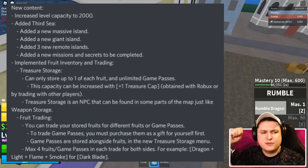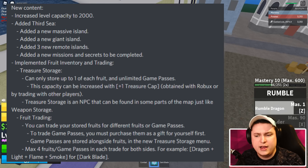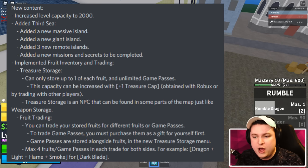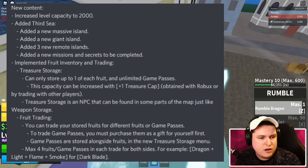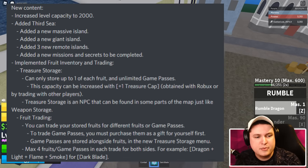We got new content with the level cap increased to 2000. There's a new third sea which includes a new massive island, a new giant island, three new remote islands, and a new mission and secrets to be completed. There's a new fruit inventory and trading, and a new treasure storage where you can store up to one of each fruit, or unlimited if you have the gamepad.